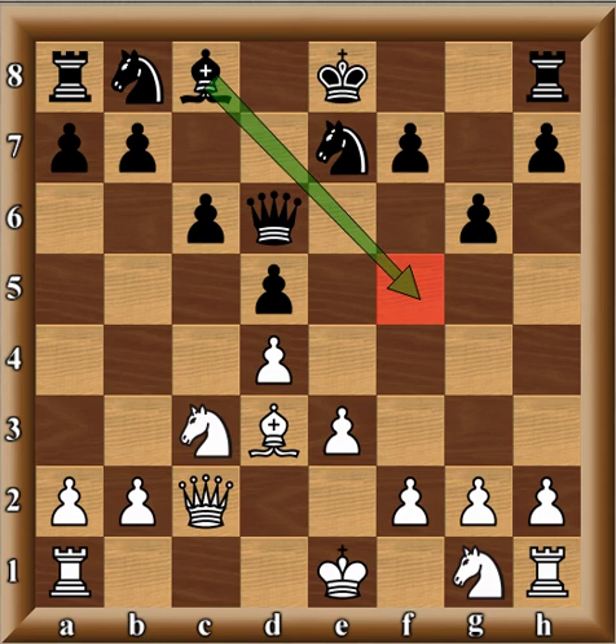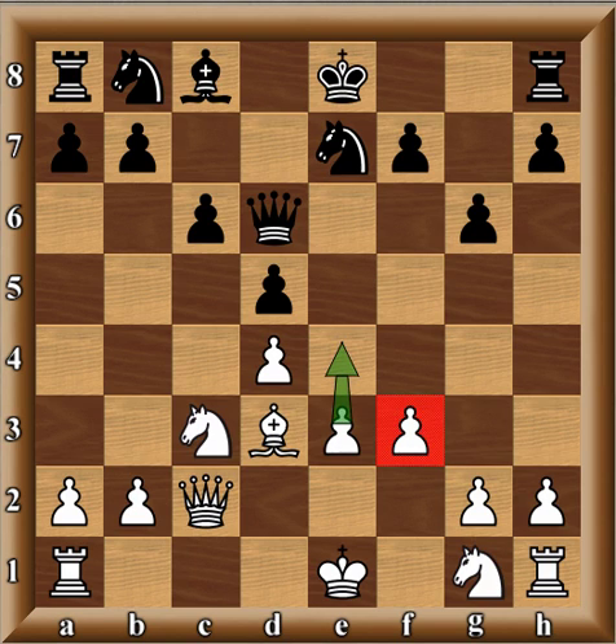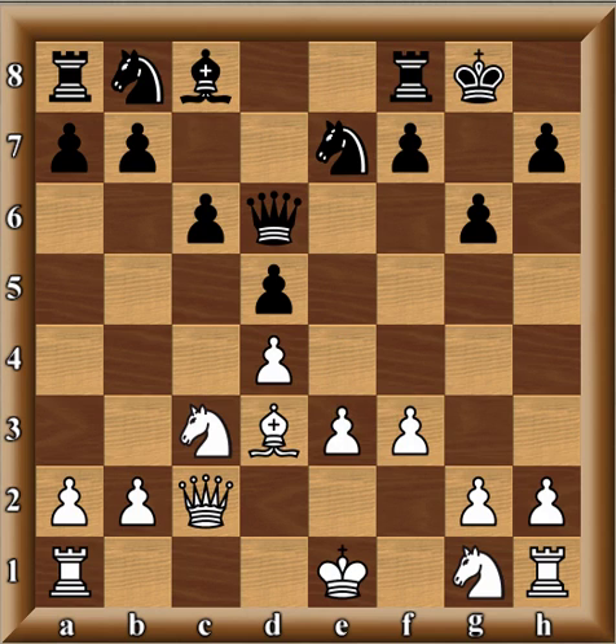F3. And there it is — the idea I told you before. Notice again: when I asked you the question, why was white holding back the knight on F3? Well, holding back the knight on G1 — there's your answer — because Kazimzhanov wanted to use the F3 point as support for the E4 advance. Castles. And of course, with this plan that black has adopted — which is a common plan in similar positions in the exchange variation — notice that the downside is there's some weakness around the dark squares. The bishop is gone.